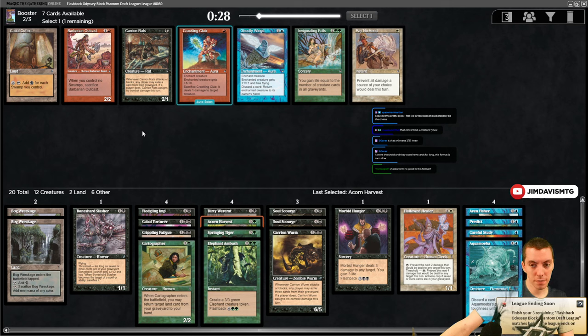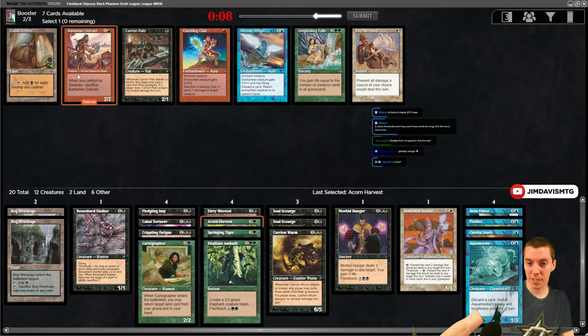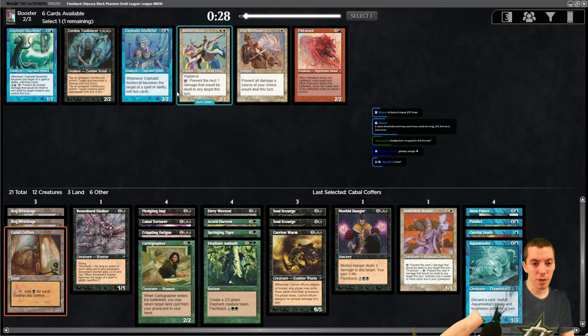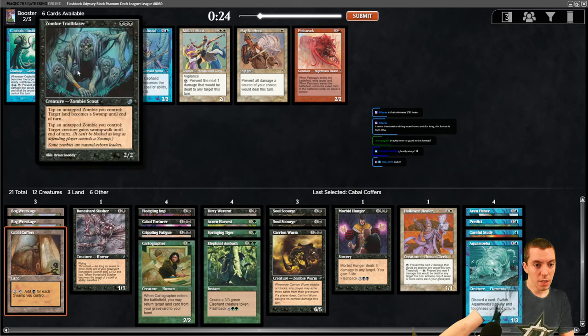Back in the day they would not print a 2/2 for two in black, red, or any non-green color without a drawback basically. A Grizzly Bear with a drawback is insane, right. Militant Monk - this deals one damage, that's not very good. Zombie Trailblazer at the zombie control.